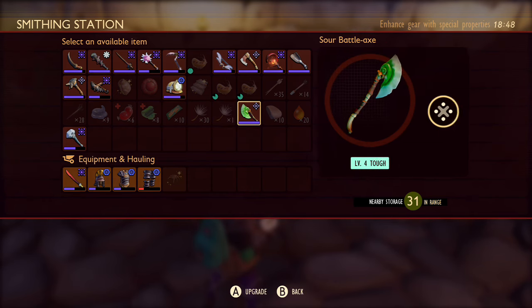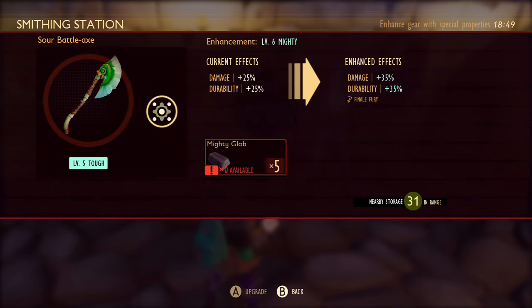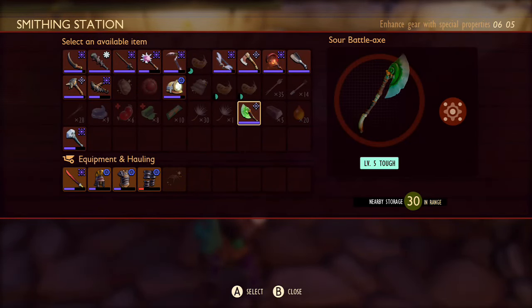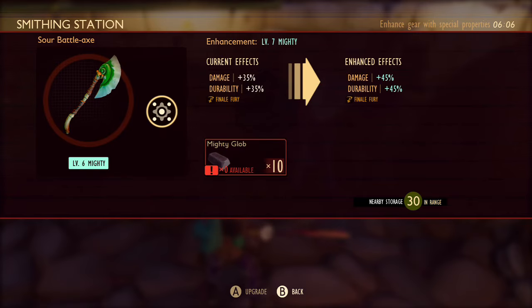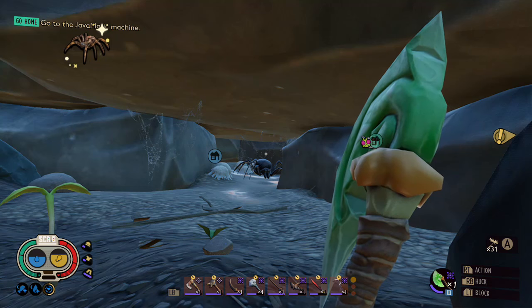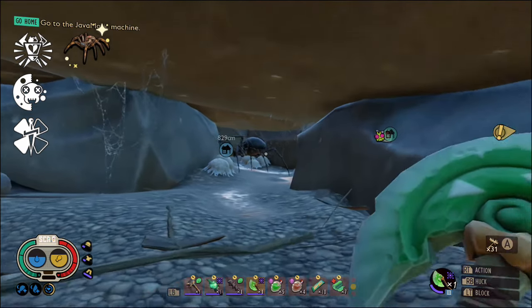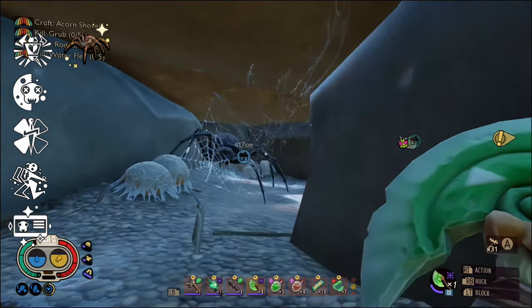I'm also using the Black Widowling Trinket, so if you haven't got that either, you can skip ahead to the final fight where I'm not using it. So for the first build, we've got the Sour Battle Axe with the Black Widowling Trinket, and the following mutations: Meat Shield, Mithridatism, Kuj Garas, Corporate Kickback, and Trapper Peeper.